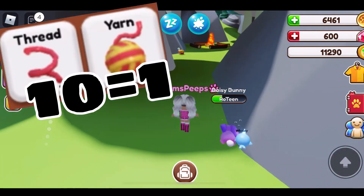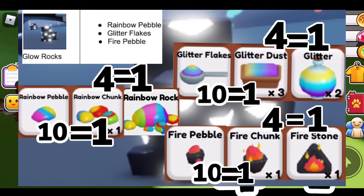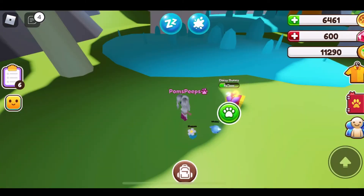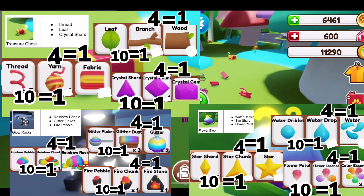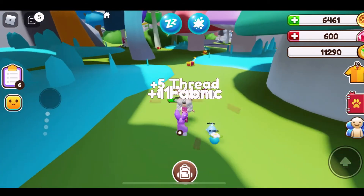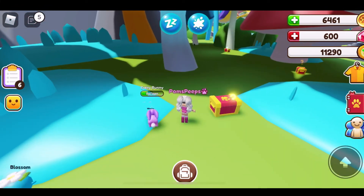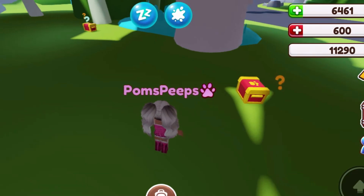It takes ten threads to make a yarn, four yarns to make a fabric, ten pebbles to make a rainbow chunk, and four chunks to make a rainbow rock. If you just remember ten of the first and four of the second on all of the things. I got the fabric — it shows you when it creates the fabric so you don't even have to think twice.